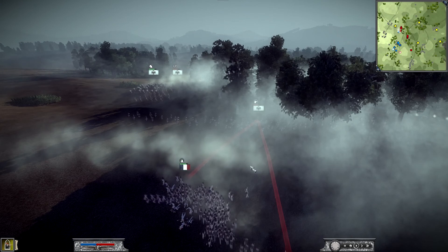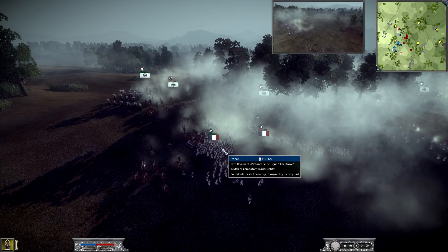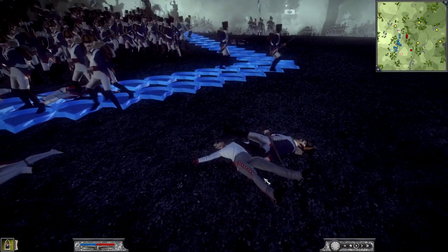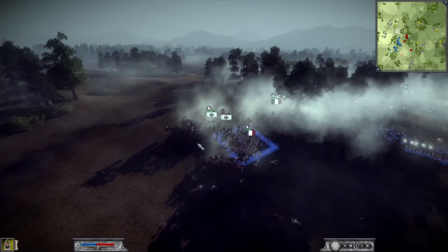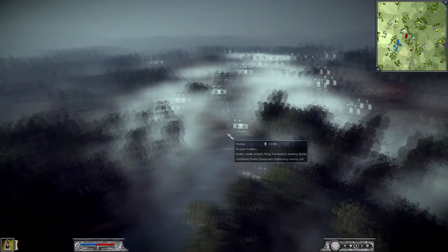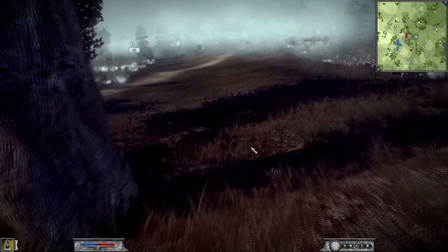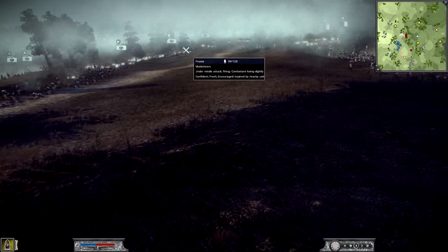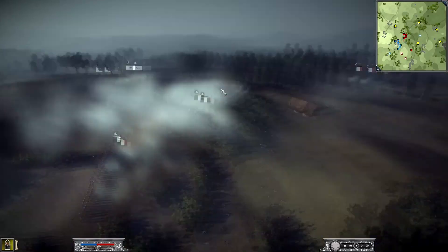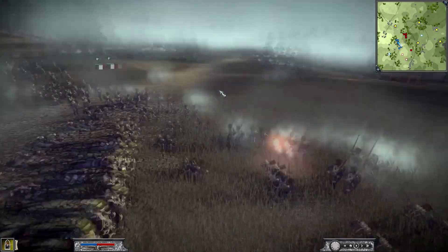His cavalry is going to charge so I put my men into a square — the Old Guard charges and his cavalry hits the square. It should have formed fully but it still gives them the defensive bonus. Those cavalry units die pretty quickly. All across the line you can see smoke covering the battlefield as this heavy gunfight goes on. On his left flank — my right flank — I am basically cleaning up and starting to wrap around his flank.